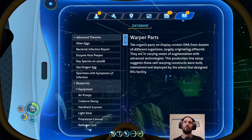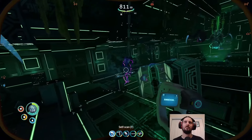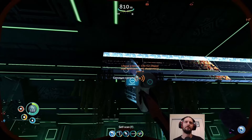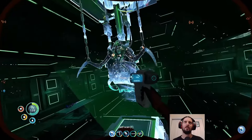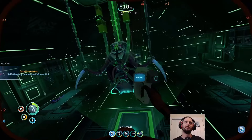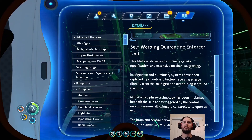Production line setups. Self-warping constructs were built, maintained, and deployed by the aliens that designed this facility. Conveyor system — production line of warper parts. So they are constructed. Hello, warper. Free hugs. Self-warping quarantine enforcer units. Heavy genetic modification. Digital polymer systems have been replaced by an onboard battery.